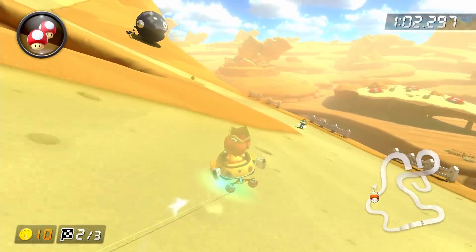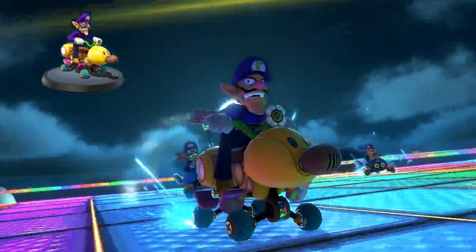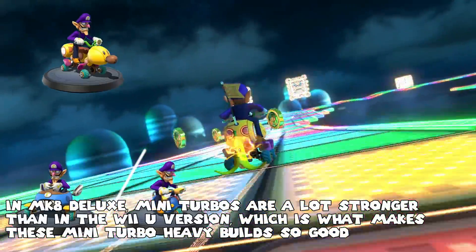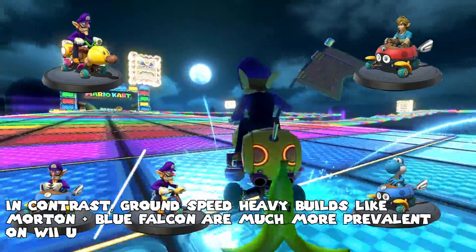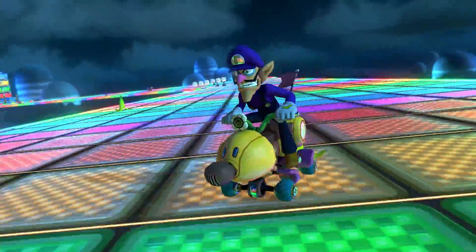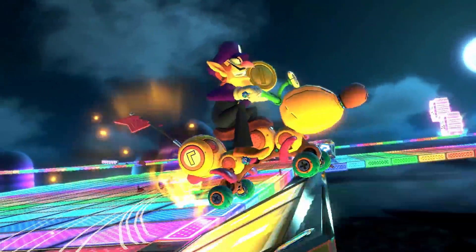Looking in aggregate across all 48 tracks, the most solid all-around build for 150cc is either the Waluigi, Wiggler, Roller, Paper Glider build, or the same build replacing Wiggler with Biddy Buggy or Scooty for a slightly lighter, more Mini-Turbo friendly option. For 200cc, the Waluigi, Scooty, Roller, Paper Glider build is a solid go-to. You can also use Link or Yoshi, which are slightly safer due to better handling. That said, focusing on build optimality is not really that important except at the very highest level of gameplay, and even there your skill will heavily outweigh how good your build is.